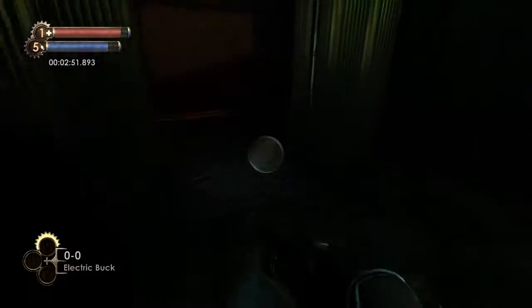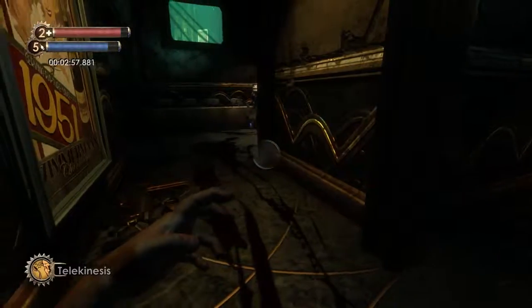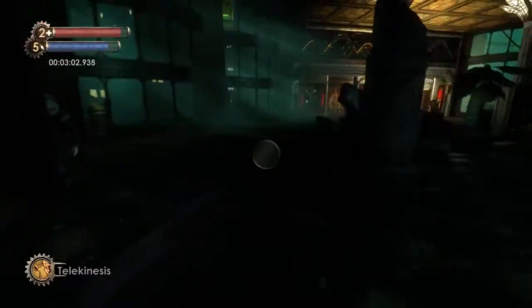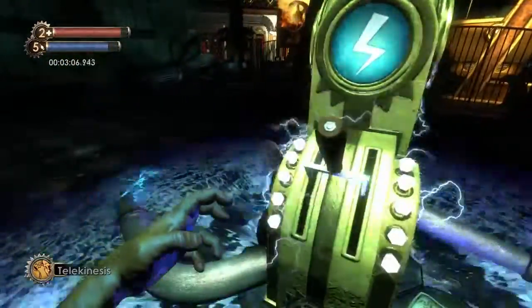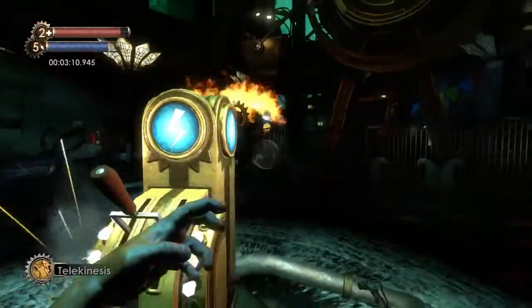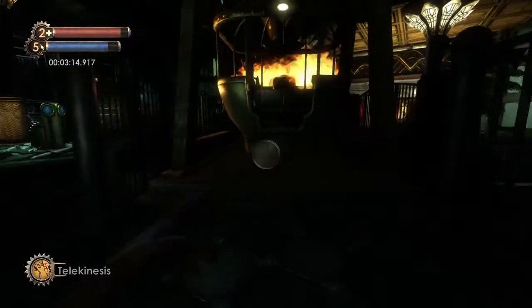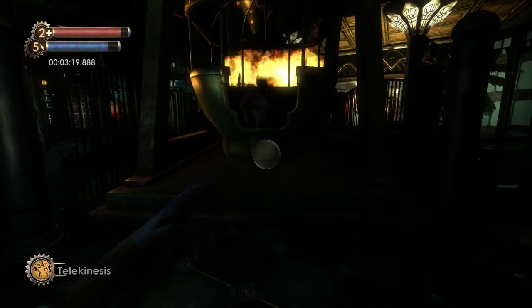And then we're going to grab another splicer. You can grab this splicer before or whenever you want — I just did this last. So we go over there and lure her over so she can smack us in the face. She didn't even smack us, but boom, there we go. We turn the wheel, and the little sister's right there. It takes her forever to jump off the ferris wheel.